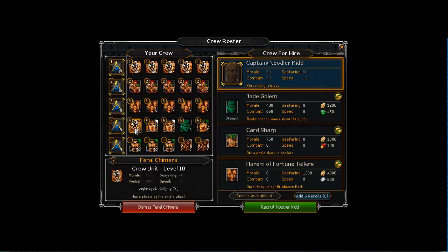The feral chimera has a special ability called rallying cry. Hovering over its traits you can see it has eagle eyed (improved seafaring) and a second trait that increases all XP gains for that crew member's boat by 10%. I use the feral chimera on seafaring missions that only need four units — I squeeze him in so the XP gained by the crew is increased, helping level them up faster.